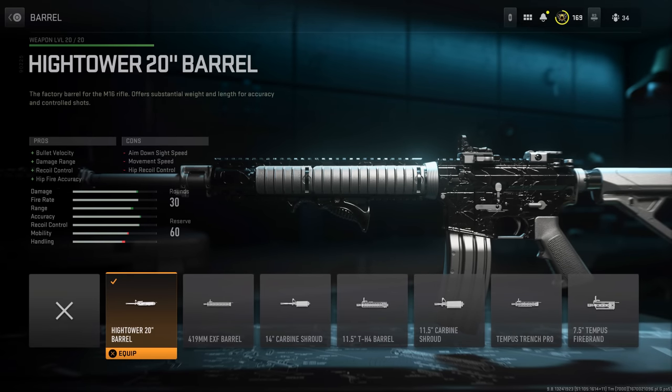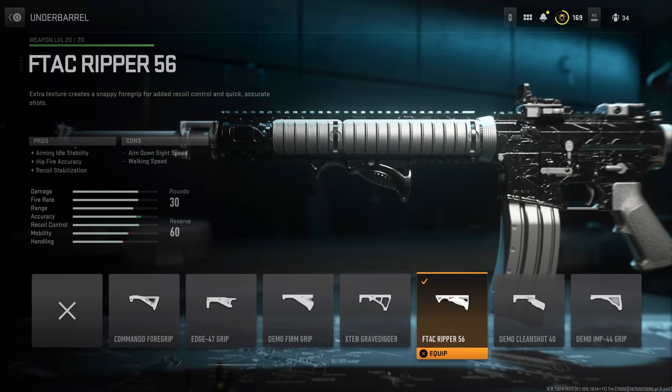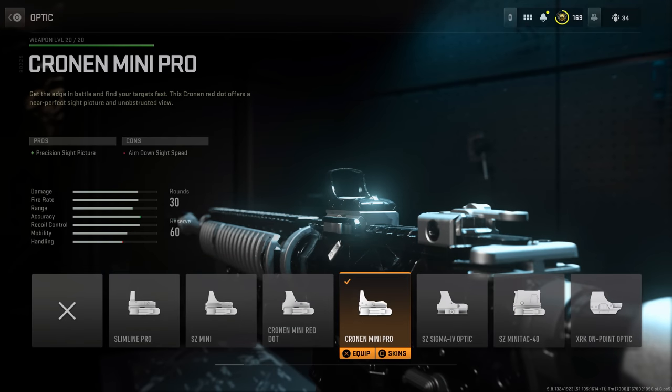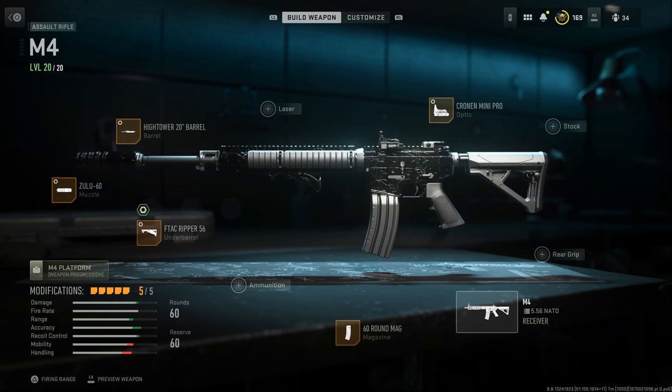For the M4 build, I'd recommend the Hightower 20-inch barrel for bullet velocity, damage range, and recoil control. The Zulu-60 suppressor or the Echoless-80 are both viable — the Echoless doesn't offer recoil control whereas the Zulu-60 offers sound suppression, bullet velocity, recoil control, and smoothness but a slight penalty to range, which the barrel compensates for. Add the F-TAC Ripper 56 grip for stabilization, a 60-round magazine, and the Cronen Mini Pro optic or a red/blue dot.